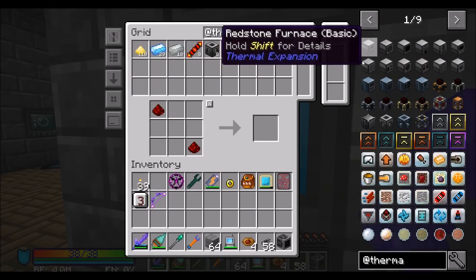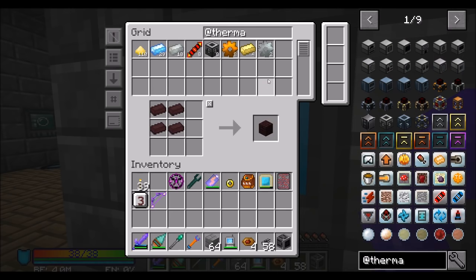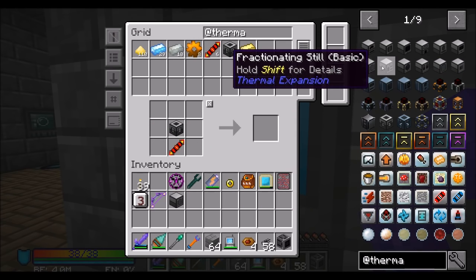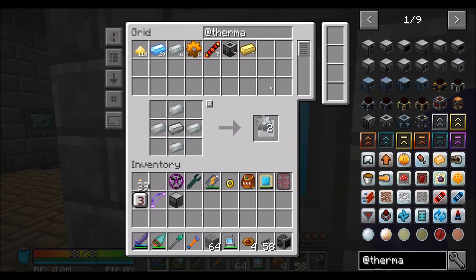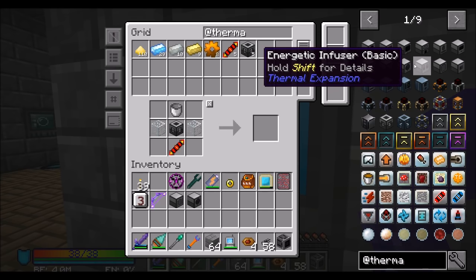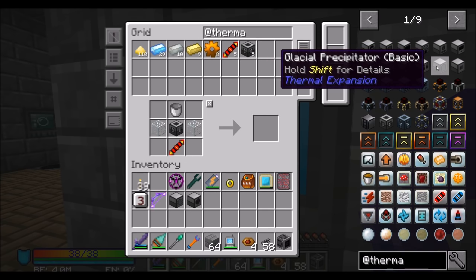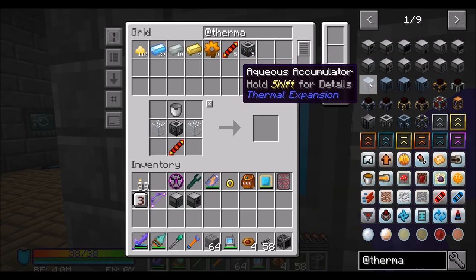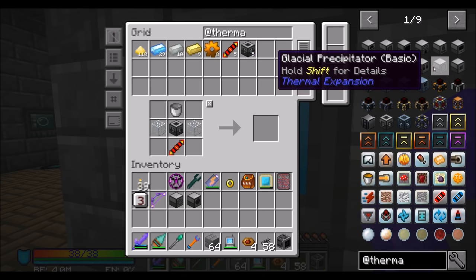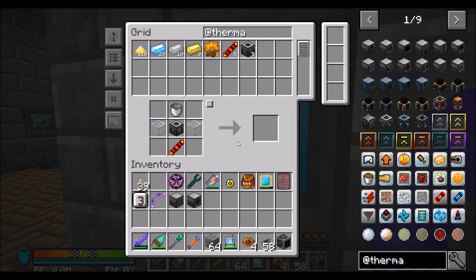Back to thermal crafting. We need a magma crucible, so we're going to need two nether bricks — not a problem. We're going to need a redstone conductance coil, and we should now be able to make a magma crucible. We're probably also going to want to play with fluid transposers, so let's get a couple more Invar gears and get ourselves a fluid transposer. Energetic infuser — that's for charging up items, don't know if we need that right now. Glacial precipitator makes snow and ice, probably don't need him. Igneous extruder can make cobblestone, stone, and obsidian — don't need him at the moment.